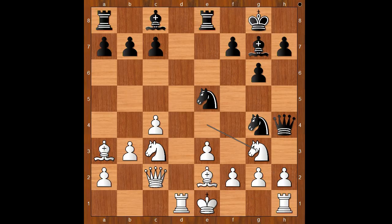Knight to g3, bishop to f5, e4, bishop to e6, bishop to c5. Black to move. What would you do in this position if you had black pieces?